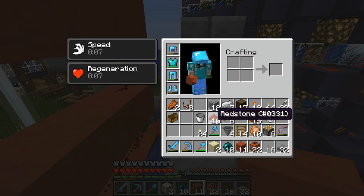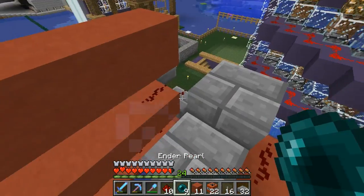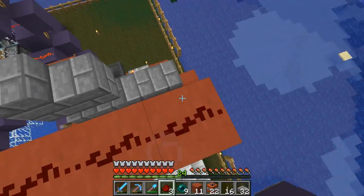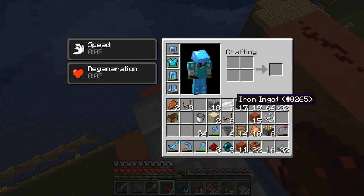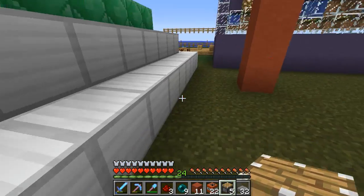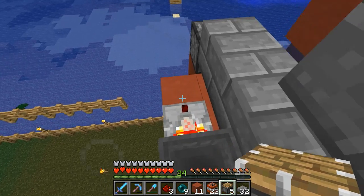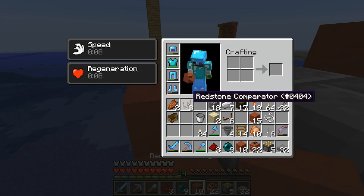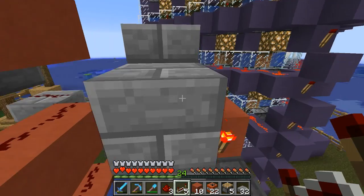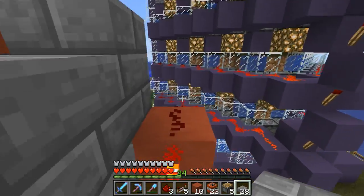The guide rail here absorbed some of the blast. Let's fix it. Problem was the piston blew up too, and a repeater. Better than the whole place though! Okay, we need a block and a repeater here to fix it. The 10 items are in there, so the problem was the item didn't land properly here. The problem was the front TNT.